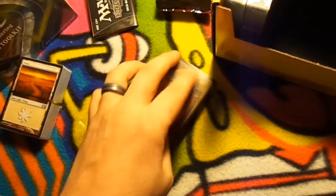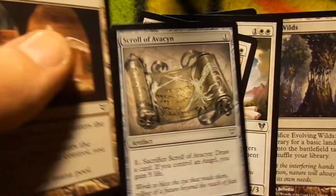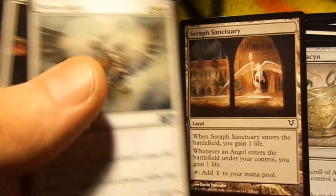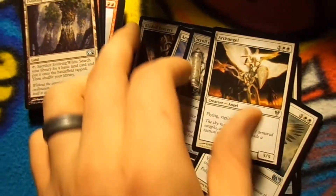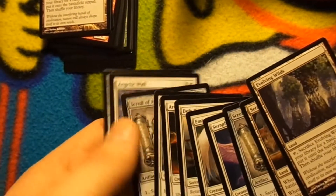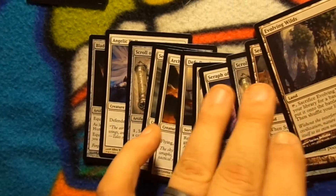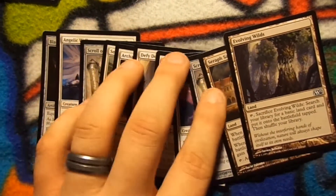I'm doing this one-handed, so I have to work with the decks. We got some Evolving Wilds. Let me see some of the actual cards — got a Defy Death, Seraph of Dawn. Now, for those of you that don't know, from Evolving Wilds to Evolving Wilds, all of these cards either complement each other or work together in some way. This is supposed to be a starting point for you to have a general idea of where to start to build a deck.